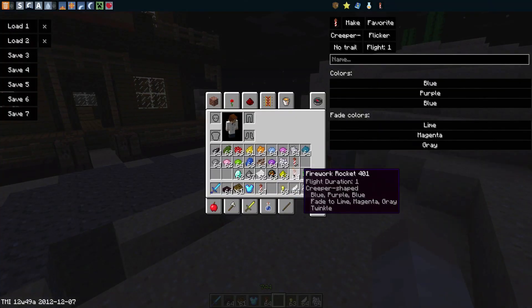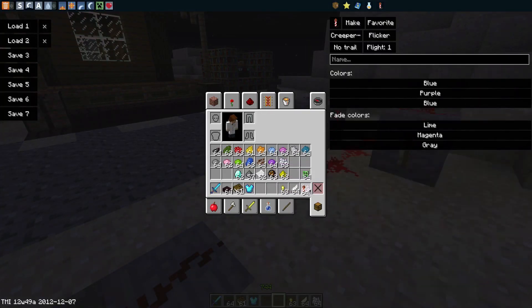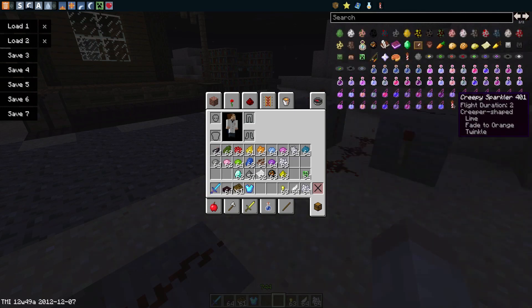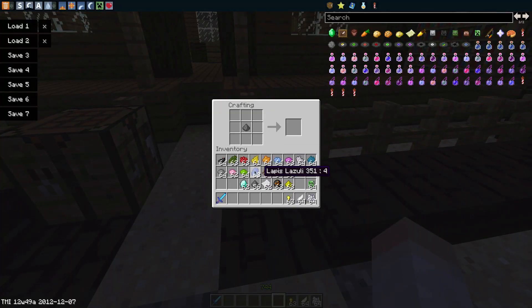They also have a few preset ones in Too Many Items. If we go back here, you can see they have creepy sparkler, star, big red, and old glory. Let's take a look at those. A gold nugget and feather also do different things here — I'll just quickly show you.